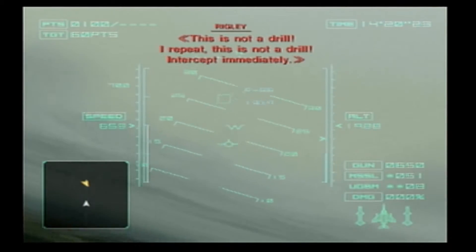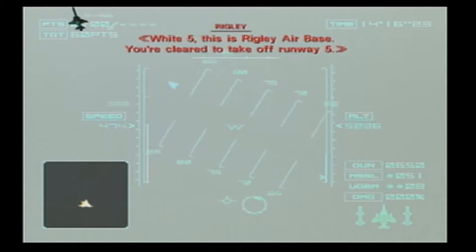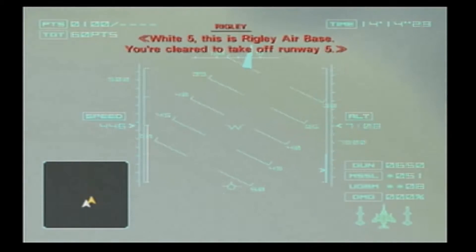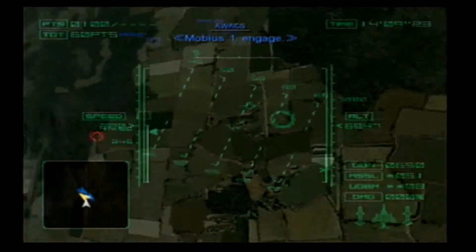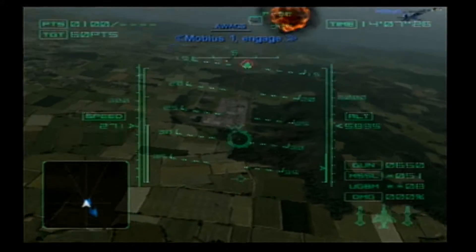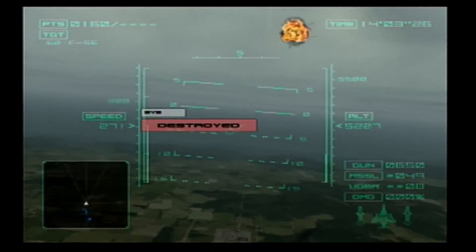This is not a drill. Intercept immediately. White 5, this is Wrigley Air Base — prepare to take off runway 5. Take off as soon as you enter the runway. Mobius 1, engage. White 5, engage. Got him. Great.